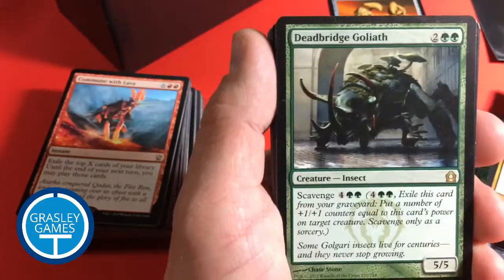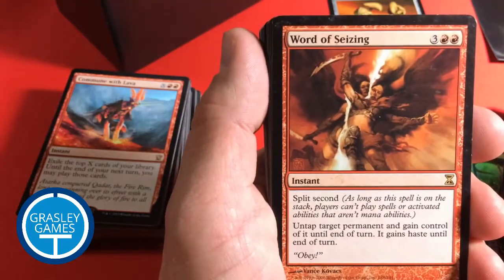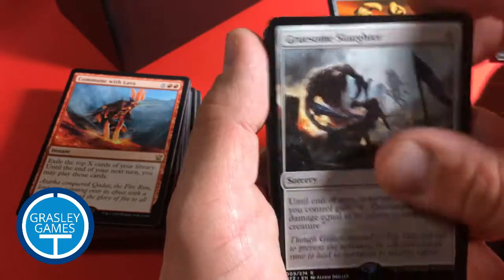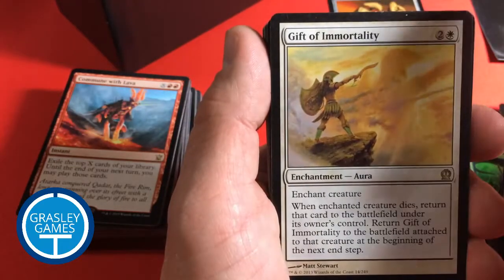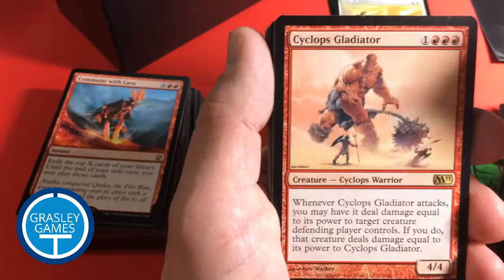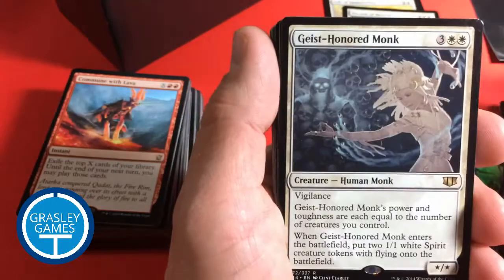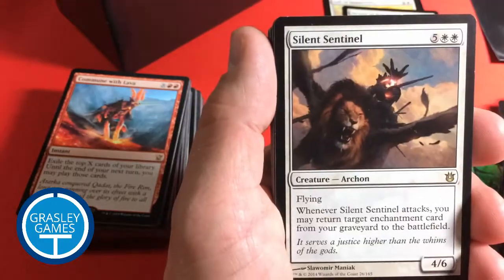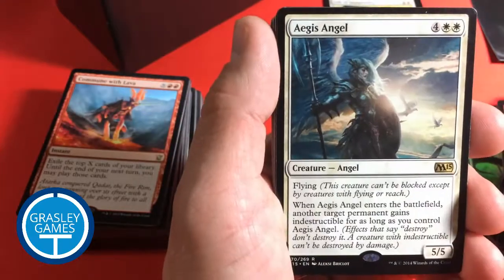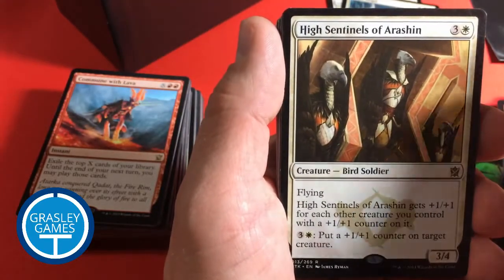Sudden Disappearance. Death Bridge Goliath. Goblin Diplomats. Word of Seizing. Revel of the Fallen God. Gruesome Slaughter. Gift of Immortality — that's not bad either. Dictate of Heliod — I think I'll take that. Cyclops Gladiator. Sage of the Inward Eye. Geist Honored Monk. Silent Sentinel. Aegis Angel — I like that card a lot. High Sentinels of Arishin.